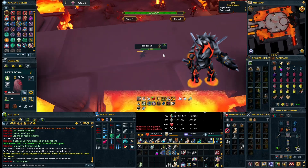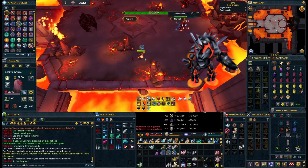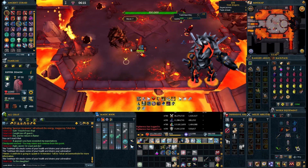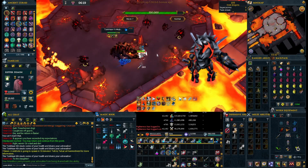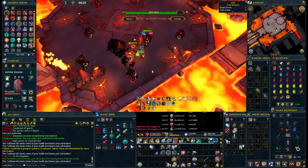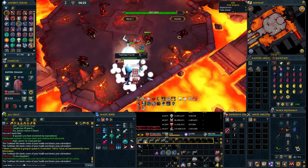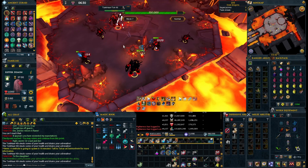The second ranged mob you'll run into is larger and spiky looking. It's got a gimmick where the longer it stands still, the more damage it deals, so if you let them stack up they can end up hurting quite a lot. You want to make sure to focus these after the bats if you can, and then if you really need to, you can range pray with devotion in order to mitigate most of their damage.